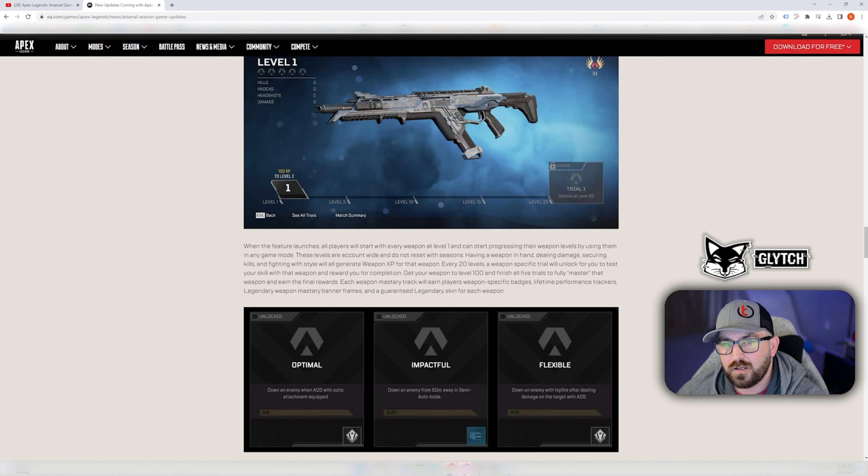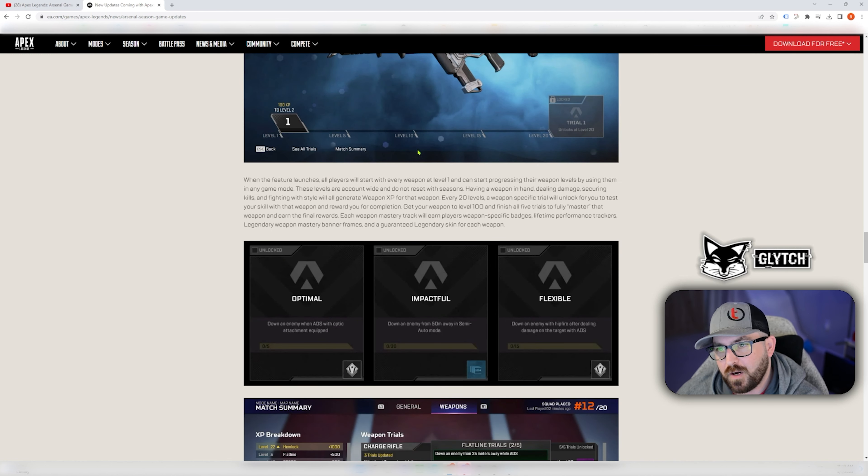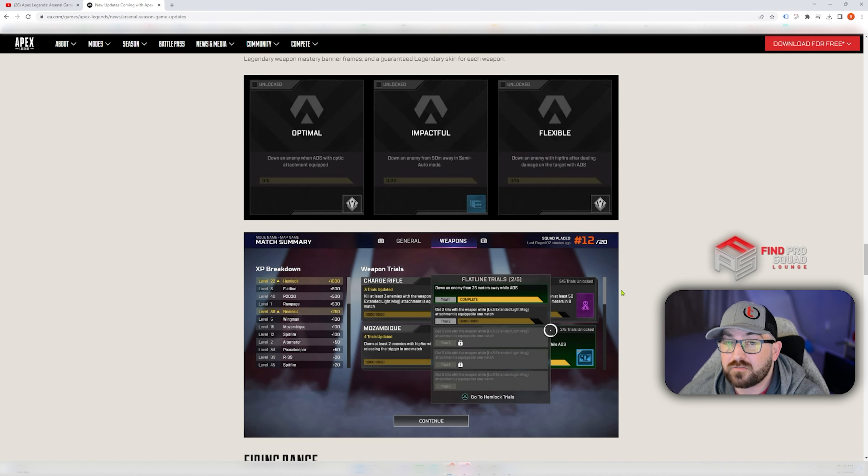Each weapon mastery track will earn players weapon-specific badges, lifetime performance trackers, legend weapon mastery banner frames, and a guaranteed legendary skin for each weapon. So you can see your tracker in the weapon UI. Some of the trial skills include: down an enemy when ADS with an optic attachment attached — five times; down an enemy 50 meters away with a semi-auto — 20 times; and down an enemy with hip fire after dealing damage while ADS — 15 times.